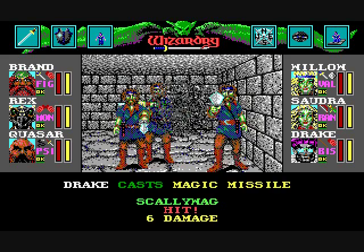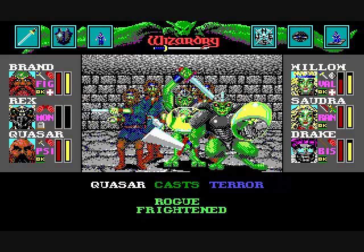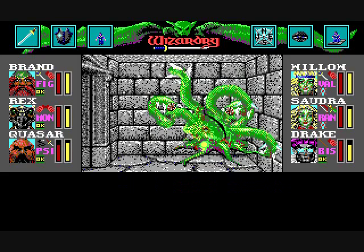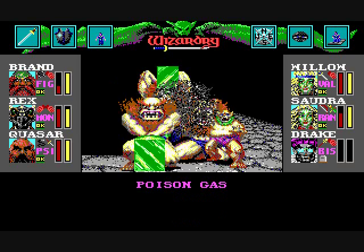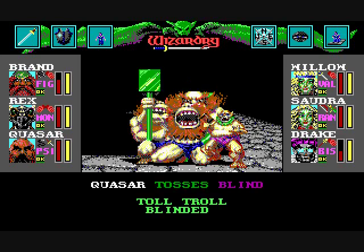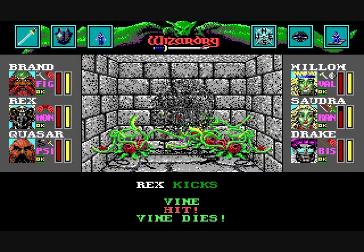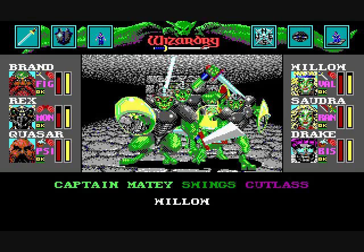Wizardry 6 has all kinds of different magic resistances, which is awesome — it has heat, magic, death, and more. I think there's about eight to ten different kinds. Characters can also use special items such as this poison bomb, which uses the artifact skill. Some items you can actually equip and throw instead of using. There are all kinds of special features such as dragons being able to breathe acid, and monks being able to punch and kick — they can also do critical hits and kill enemies instantly.